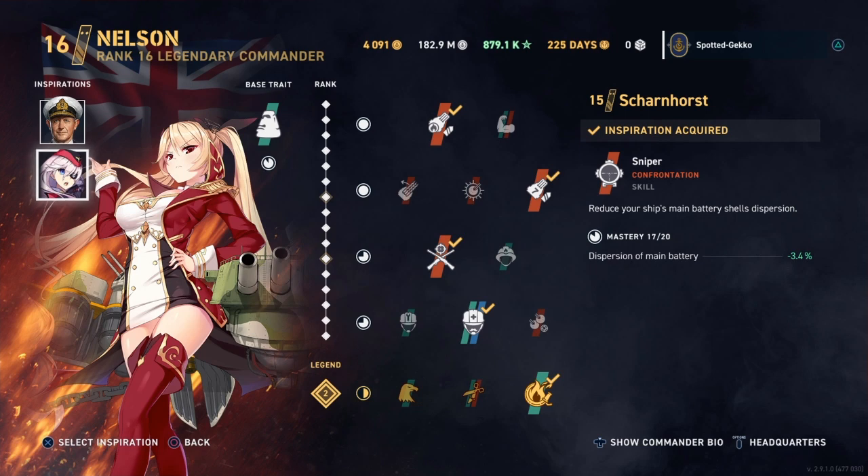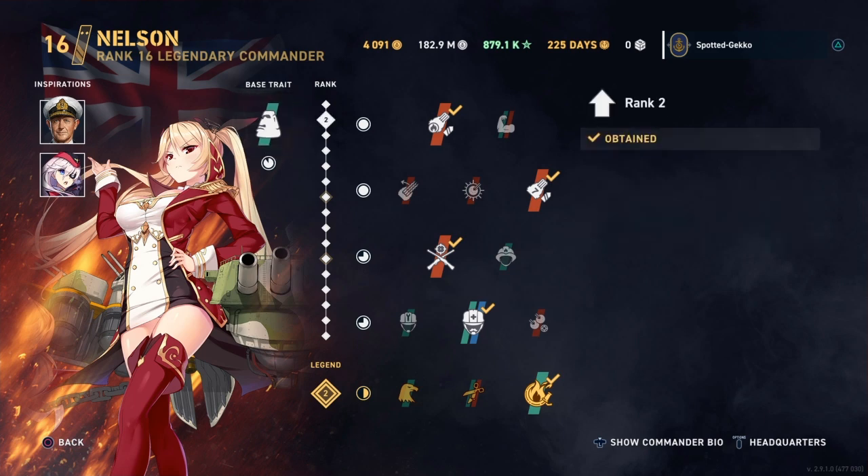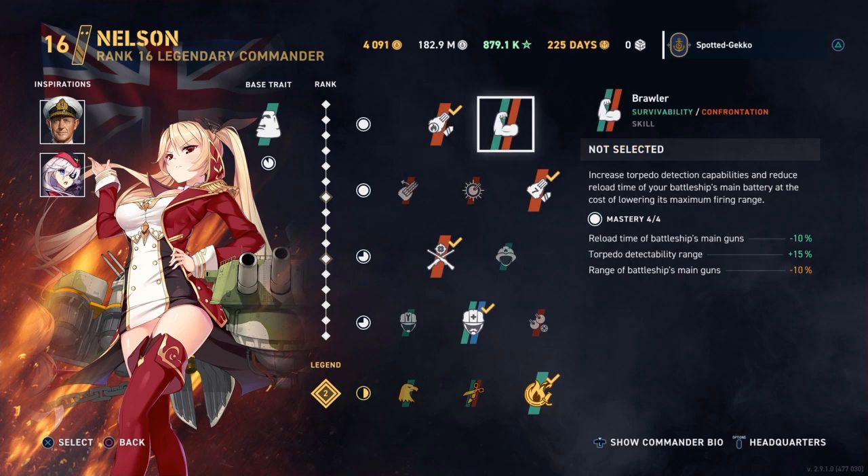Combining Scharnhorst's dispersion bonus with the ship and Marksmanship skill brings it to around 17-18% additional bonus to the dispersion circle, which is great. Base traits include incoming damage reduction — every time I take a hit it's minus 5.4% — which I like.